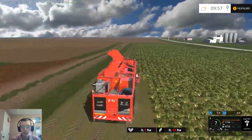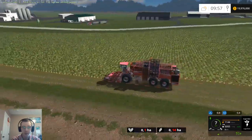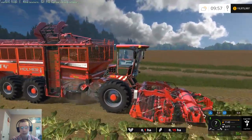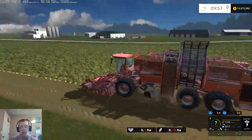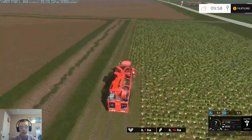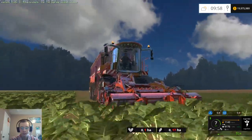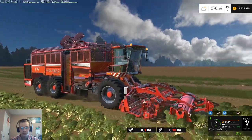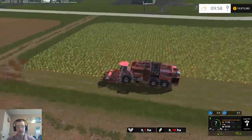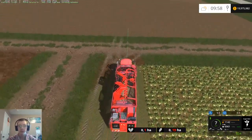I do want to make some more American sugar beet equipment in the future to use on this map, because I'll be doing beets quite often. As I've mentioned before, beets are a very common thing in the Red River Valley — near where this map is based — so there's a lot of sugar beet pilers and fields. Most of the sugar beet machines released are either European or kind of crap, so it'd be nice to have real American sugar beet equipment.